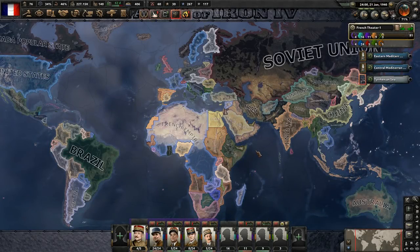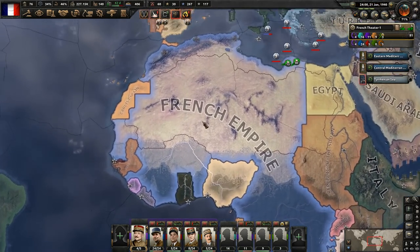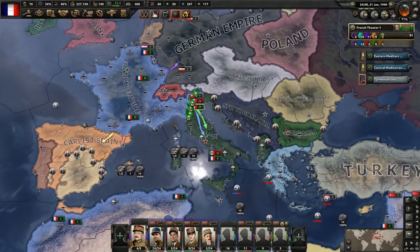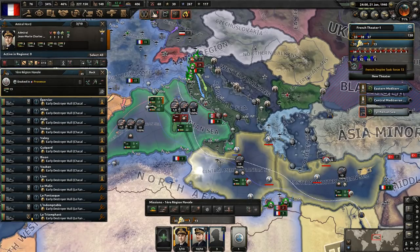Hey, what's up guys, I'm Praetorian and welcome back to Hearts of Iron 4. We're playing with the Law Resistance expansion as the French Empire. I posted on the last video a pinned comment talking about some of the mistakes with the Navy that I made last episode. One of those was the fact that we assigned the Admiral here because these guys were originally in that fleet and now we need to move them.